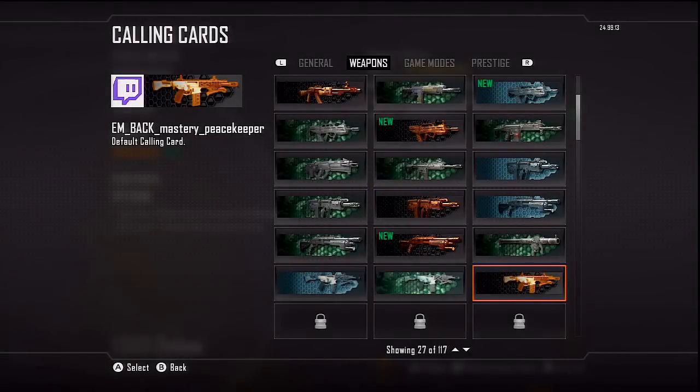A final funny thing to note is that if you go over to your available calling cards, you'll notice that you have unlocked the Peacekeeper SMG calling card. Does this mean that the Wii U is getting DLC, the Revolution Map Pack? The unfortunate answer is no. On the official forums, a developer said that this was a mistake when importing information from the Xbox 360 over to the Nintendo Wii U. This does not mean that we are getting DLC whatsoever. It's just a mistake — but on the flip side, you can actually use it on your player card, so it's kind of funny.